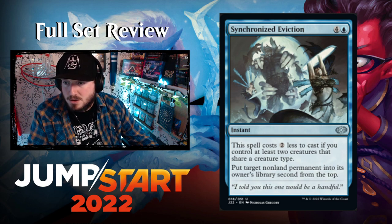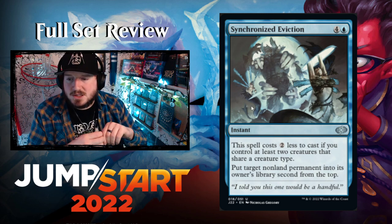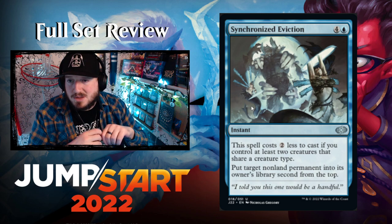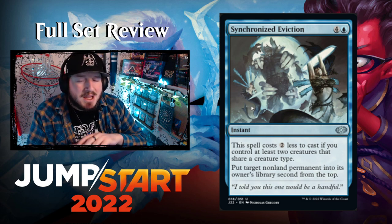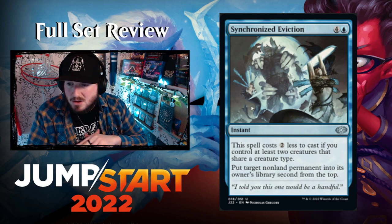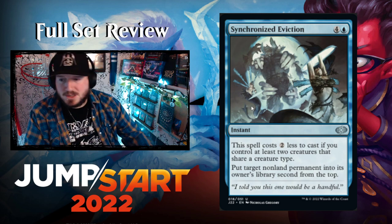Synchronized Eviction — four and a blue for an instant. This spell costs two less to cast if you control at least two creatures that share a creature type, so it could be two and a blue. Effect: put target non-land permanent into its owner's library second from the top. I'd rather it put the card on the top or bottom of the opponent's library, but it's okay — not great.